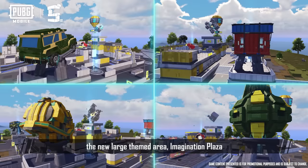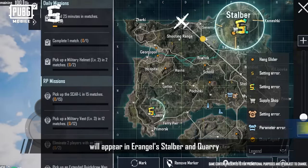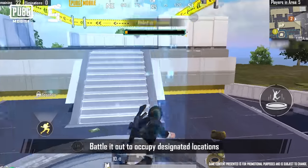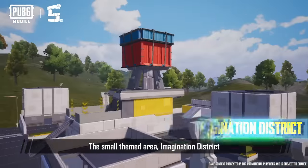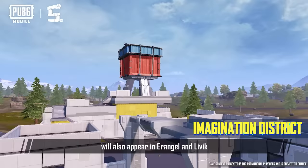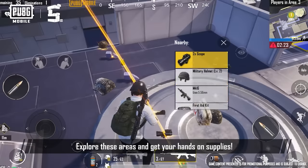At the same time, the large new themed area, Imagination Plaza, will appear in Erangel, Stalber, and Quarry. Battle it out to occupy designated locations and compete for a vast amount of advanced supplies. The small themed area, Imagination District, will also appear in Erangel and Livik. Explore these areas and get your hands on supplies.